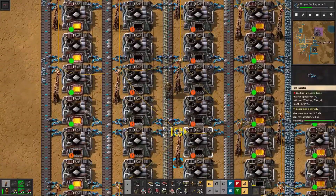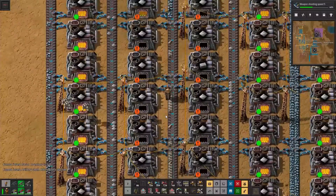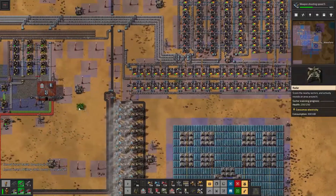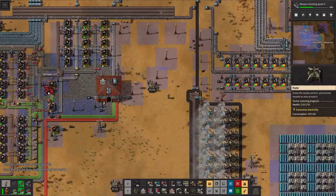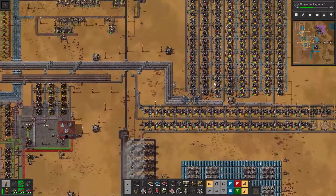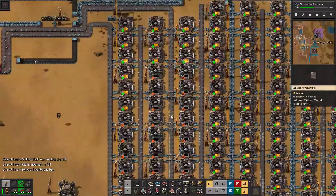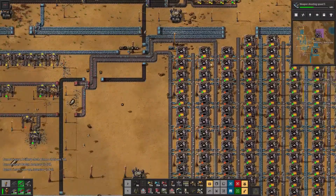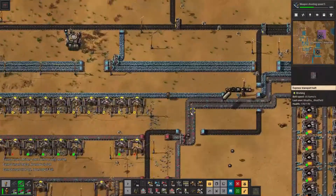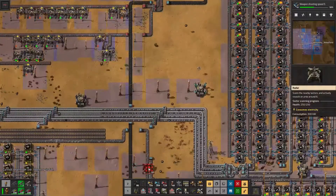I genuinely don't know what's going on here or what happened. Go ahead and dump that stuff out — that might be part of the reason. Why did these things come from here? Definitely part of the reason is the fact that we don't have any splitters right here, which we probably should be doing to help alleviate that.